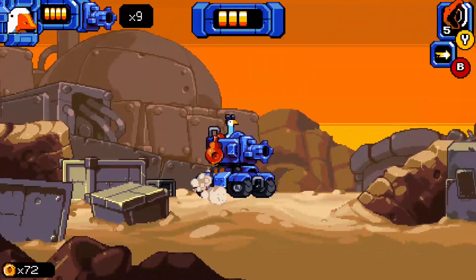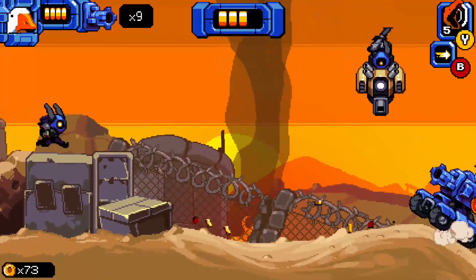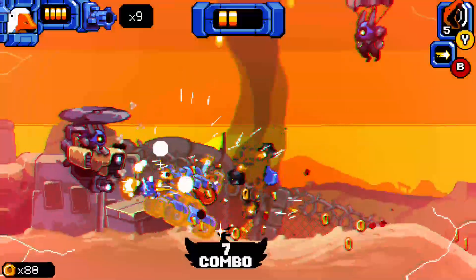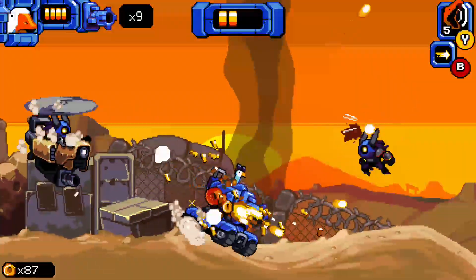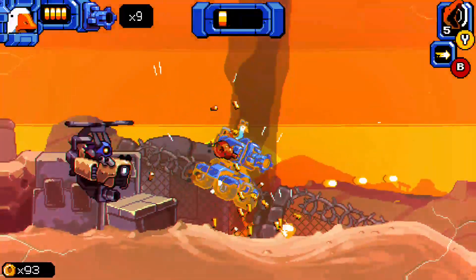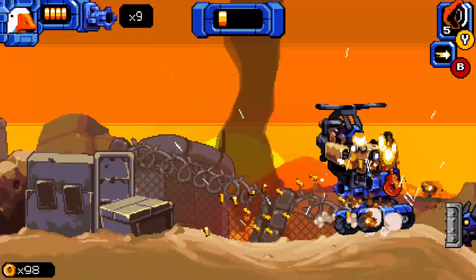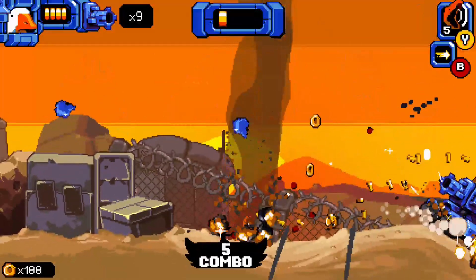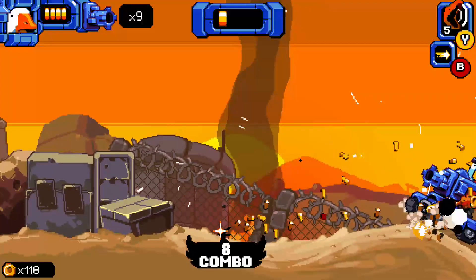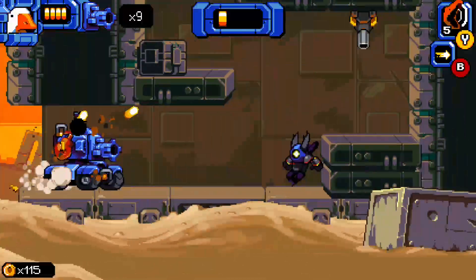It is well animated. I just took a hit there — when you take a hit it kind of slows down, which is a cool effect. You get four hits. One hit left, let's see if I can take him out. Sometimes they drop health packs and I can use one right now.